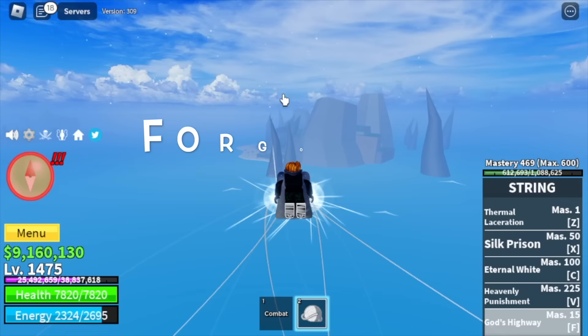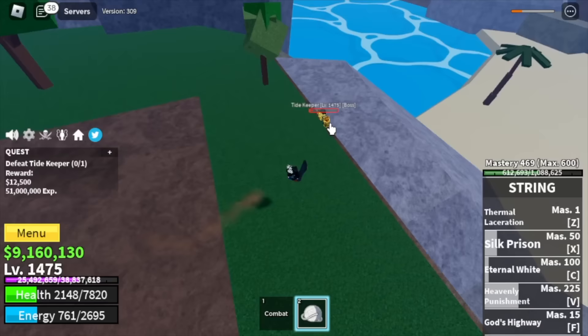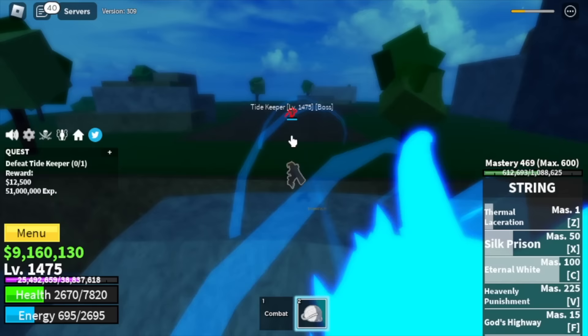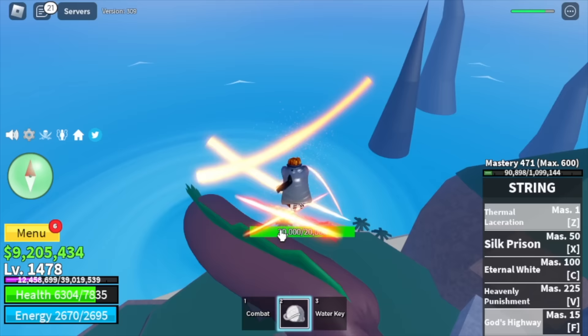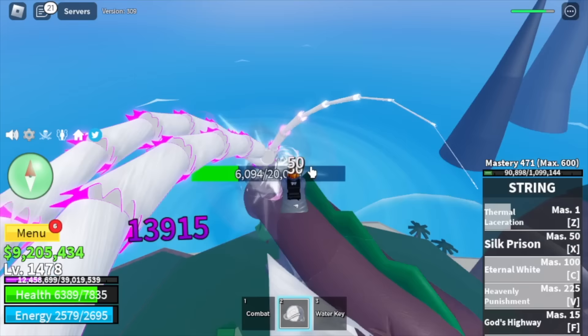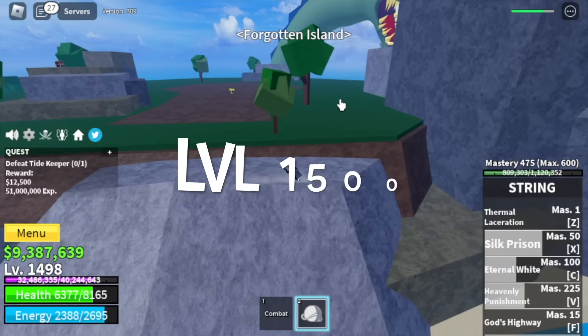You will get your final 25 levels here. Your target is the Tide Keeper. He's kinda hard to defeat — if you want, you can just stay with the Awakened Ice Admiral, but if you want more experience, focus here. He has an annoying sea beast that persists even after you defeat him, so let's kill it too. Compared to the usual sea beast in the sea, this one is really weak. We're gonna leave this area at level 1500.